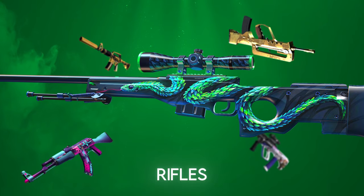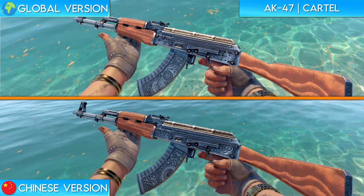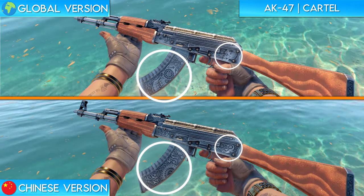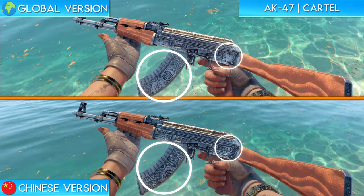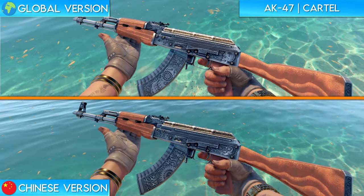Now let's move on to the rifles. First up we have the AK-47 Cartel. Much like the other cartel skins, the AK Cartel completely removes the skulls present on the body of the skin. This version, however, seamlessly integrates the removal of the skulls into the metal engravings of the weapon, making it look like this was the original version all along.